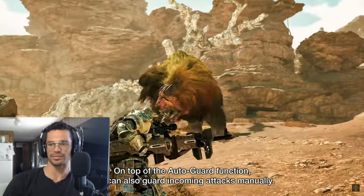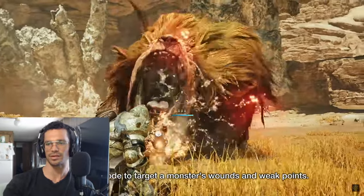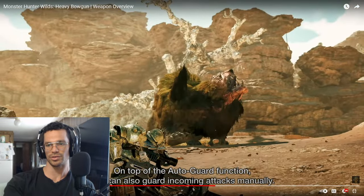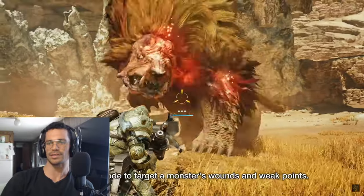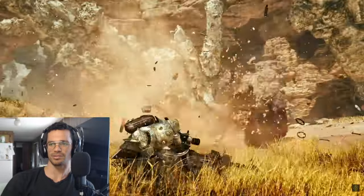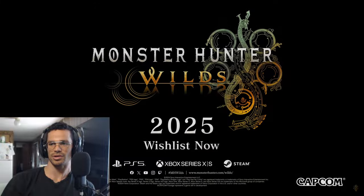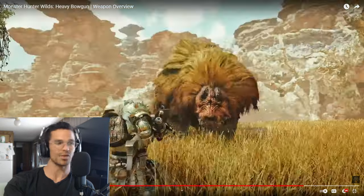There's like a gauge you've got to fill up. On top of the auto guard function, you can also guard incoming attacks manually. It's pretty cool as auto guard. Focus mode to target enemies' wounds and weak points, of course. Boom — I'm loving how you just blasted that fool in the mouth, put the gun right in his mouth and said eat this!